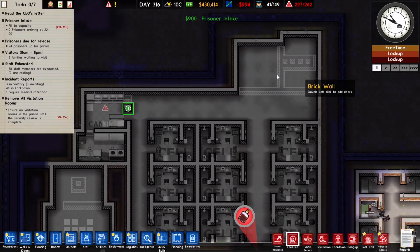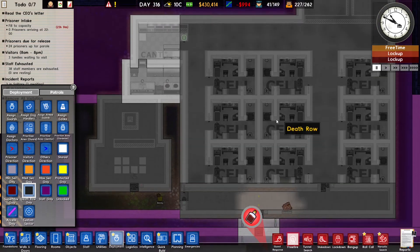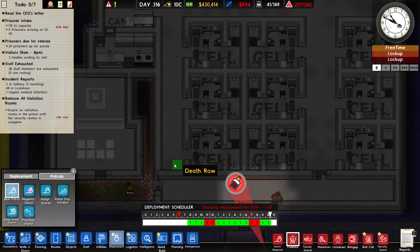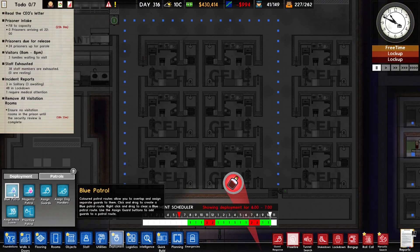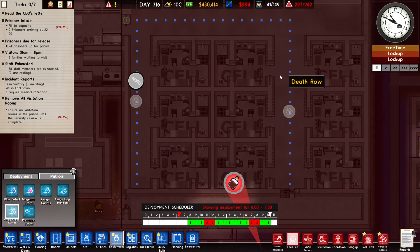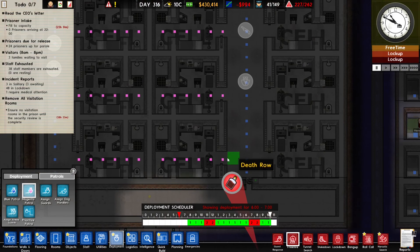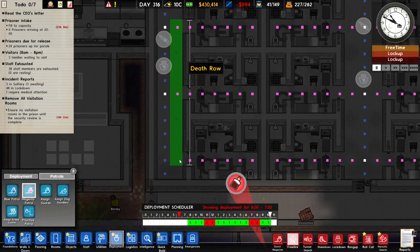All the cells are built and now we have to deploy some guards here. I made this protected for the time being so no other prisoners would be put in here. Let's make a death row section and put down some guards — I'm going to put two guards here, and also put down some patrol routes. We can assign maybe two guards here, and should we also assign two armed guards or just one? Let's do two, why not.